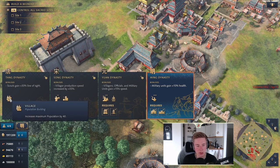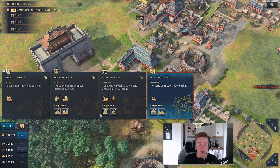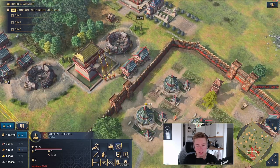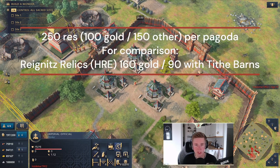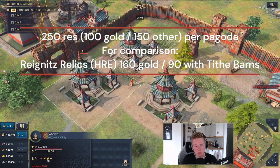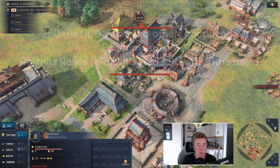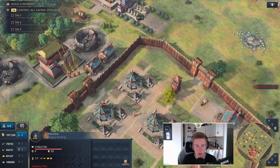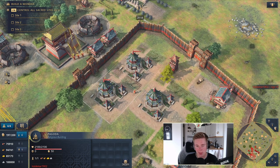You have buildings like the village, good for the straggler tree opener — you get 40% extra population and save 25 wood. You have the granary, good for a farm drop-off. Then you have the pagodas, which are great because they work in a similar fashion as relics inside monasteries with tithe barns. With a relic in a pagoda you get 100 gold per minute and 150 other resources. You'd need a Regnitz 3-relic HRE player with tithe barns to make up for three pagodas, so these are incredibly important in the late game. Try to get them up if you play late game.